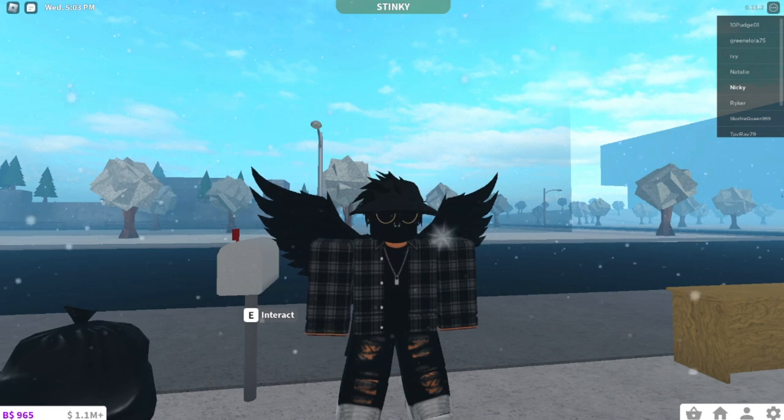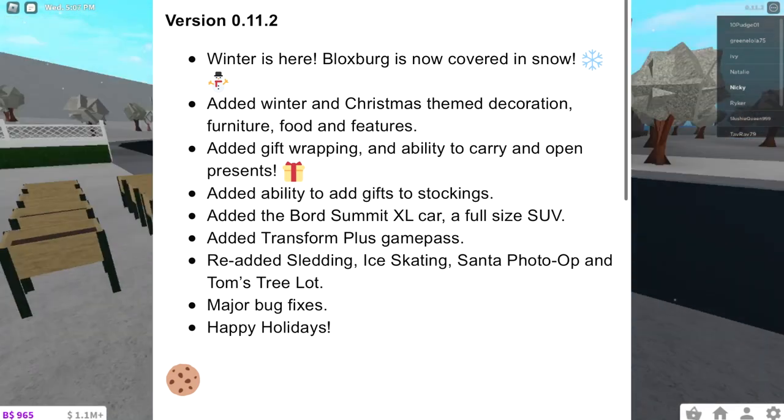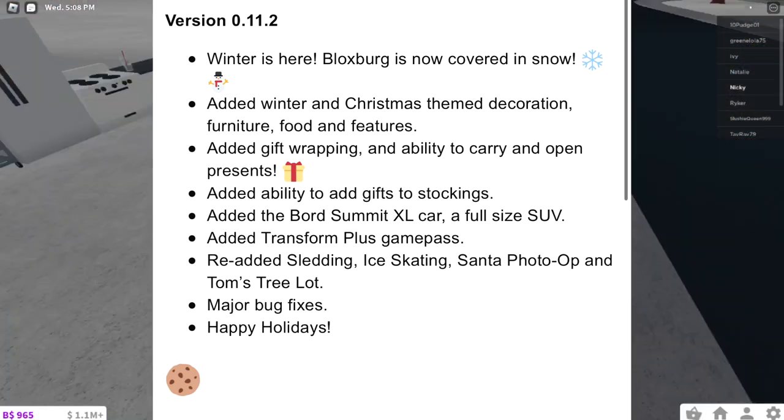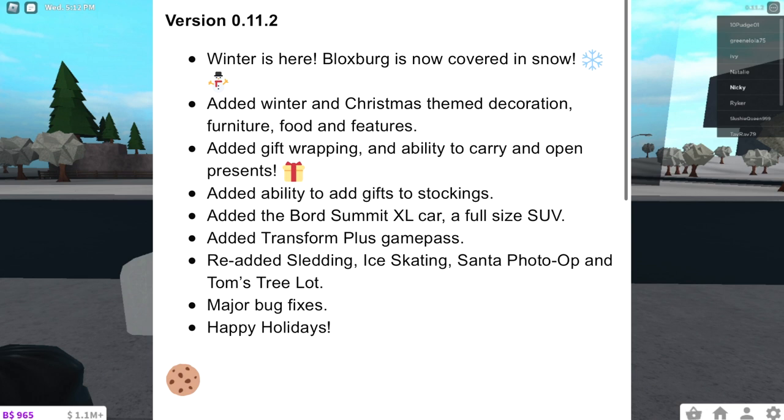I have a picture of the changelog showing up on screen if you want to view it. Basically, the new things in Bloxburg: the map is now covered in snow, there is winter and Christmas themed decoration furniture and food, new features including gift wrapping, the ability to carry and open presents, and the ability to add gifts to stockings. There's also a new Board Summit XL full-size SUV and a new Transform Plus game pass.